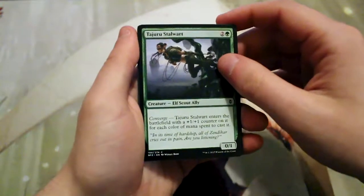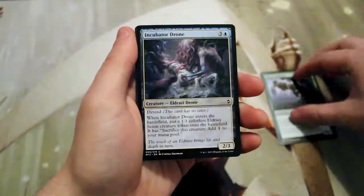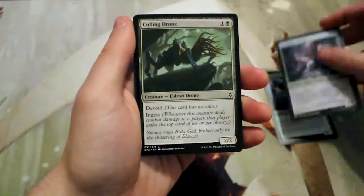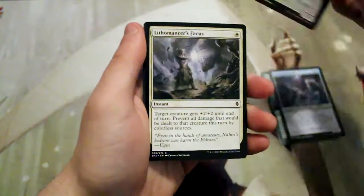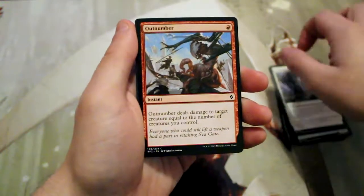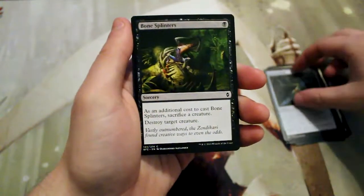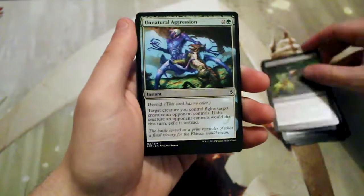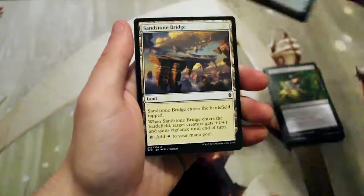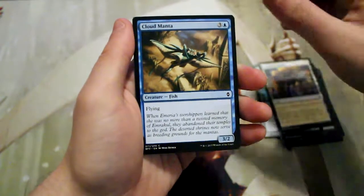Starting off our commons, we have a Tajuru Stalwart, an Incubator Drone, a Culling Drone, Lithomancer's Focus, Outnumber, Hedron Blade, Bone Splinters — a great removal spell — Unnatural Aggression, Sandstone Bridge, and Cloud Manta.